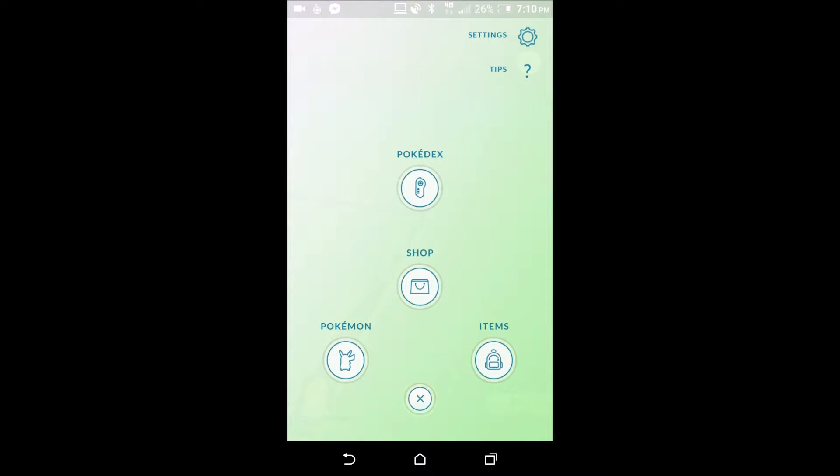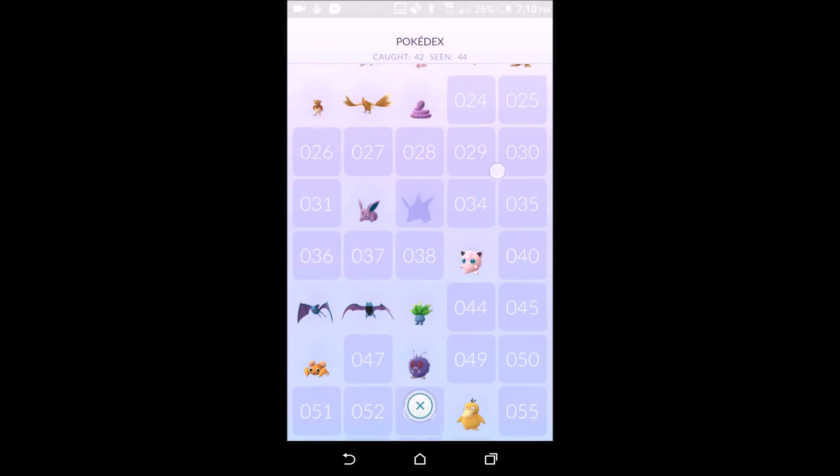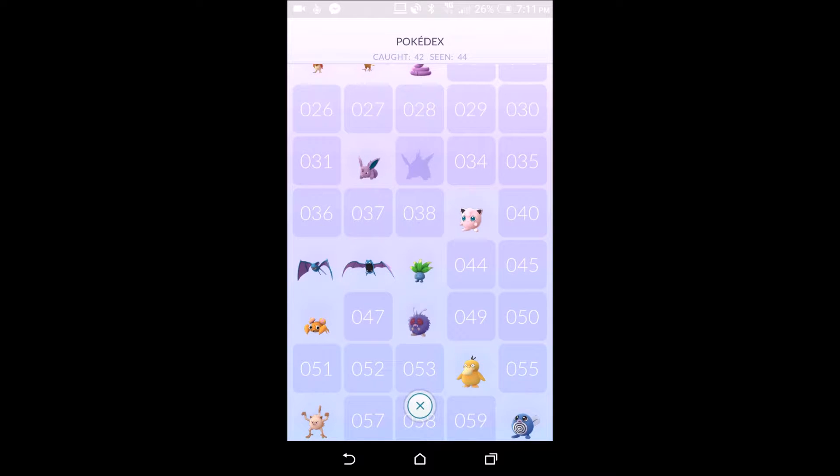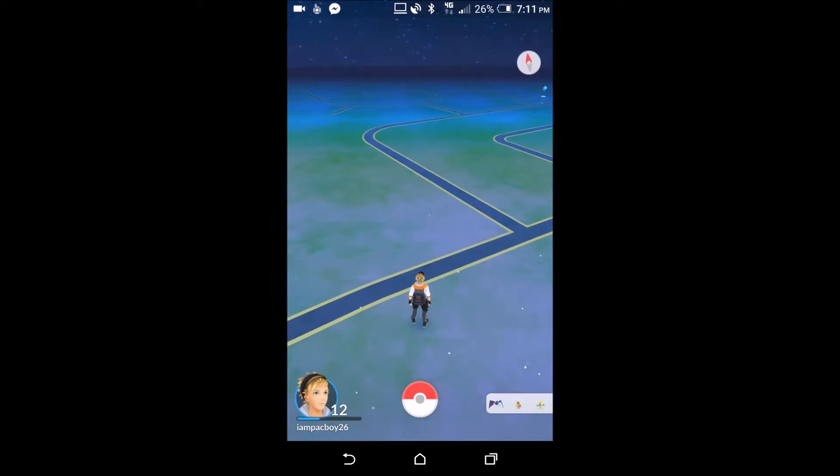The first menu at the top is the Pokédex. As you can see: caught 42, seen 44. All the ones you've caught come up in color, all the ones you've seen but haven't caught come up in a grayed-out box. I've noticed it only goes to 140, which leaves out the legendary Pokémon like Zapdos, Moltres, Articuno, and Mewtwo — hopefully that will change with an update.